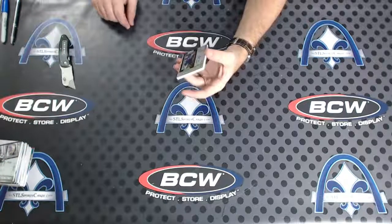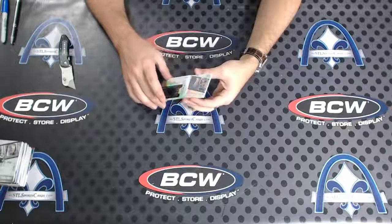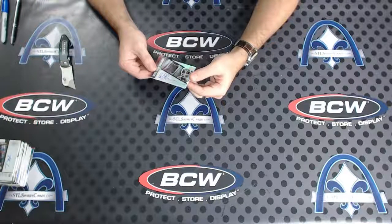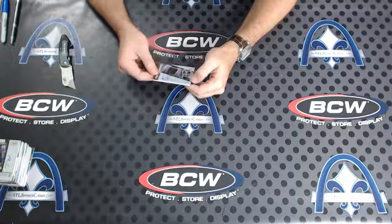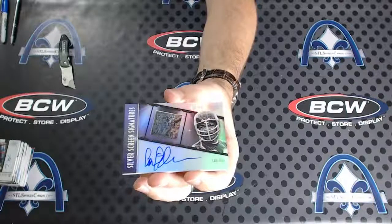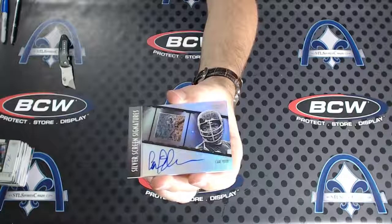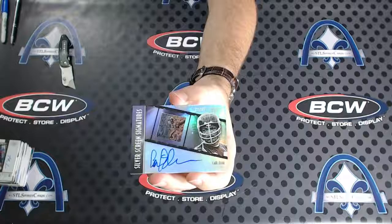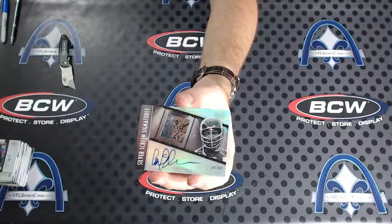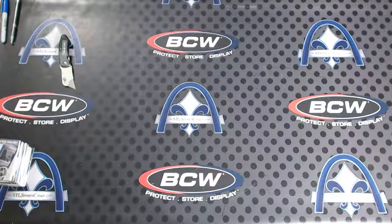Tyler Higbee for the Rams to 99. And the last hit of the break - Carl Eller numbered to 49. It's hard signed, which means he had to hold these in hand. There's like a little curve right before the C in his name - you can kind of see it on camera. It's almost like his fingernail hit the card; it's not scratched, just an indentation. Still a sick card though. Carl Eller for the Minnesota Vikings. There you have it.